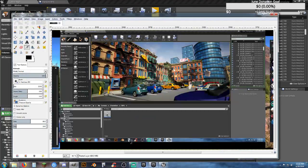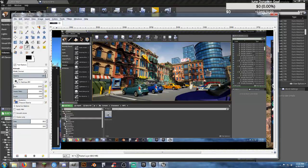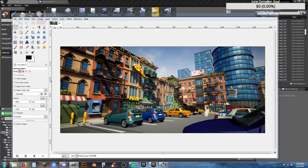In GIMP, I'll Control-V to paste the image. Since I have three monitors, the screenshot will show all three monitors. I'm going to grab this image, Control-C, Control-Shift-V to create a new image from it. Control-Shift-E to export. I'm going to call this City Menu and save it as a PNG file.